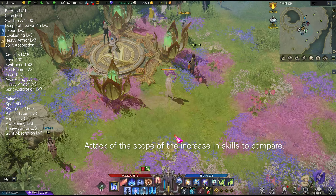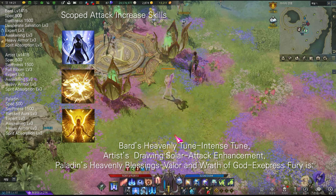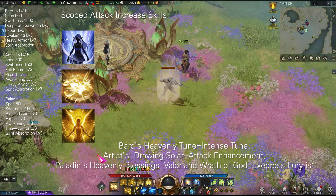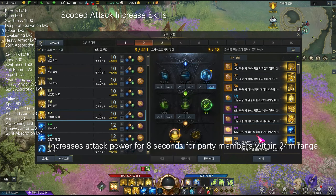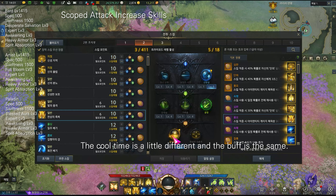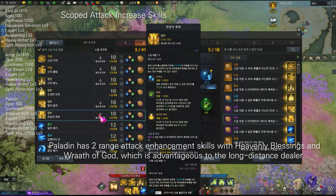Let's compare attack-increasing skills. Bard's Heavenly Tune and Intense Tune, artist's Strong Solar Attack Enhancement, paladin's Heavenly Blessings, Valor, and Wrath of God. Fury increases attack power for eight seconds for party members within a 24-meter range. The cooldown is a little different but the buff is the same. Paladin has two range attack enhancement skills — Heavenly Blessings and Wrath of God — which is advantageous for long-distance dealers.